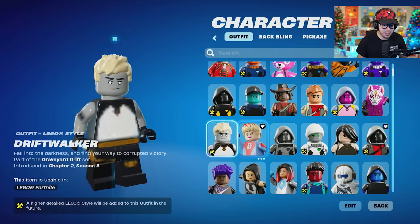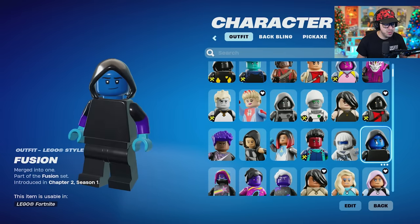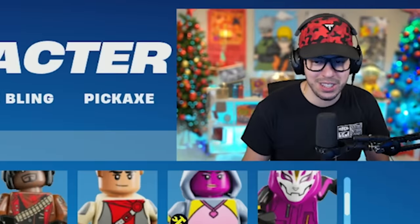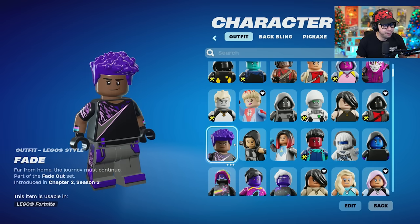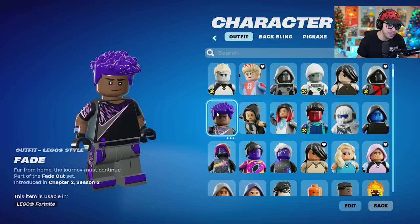A couple ones that aren't completed — we have the superhero skins. I'm not sure how those are gonna work; maybe they'll just use their default kind of form. Fusion looks interesting. Frostbite — I do like the look. Fade from Chapter 2, Season 3 — one of my favorite skins from that season.